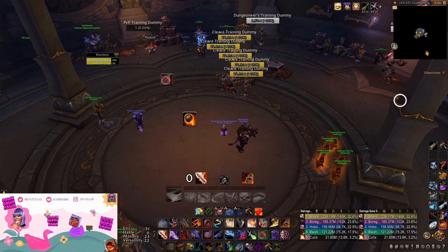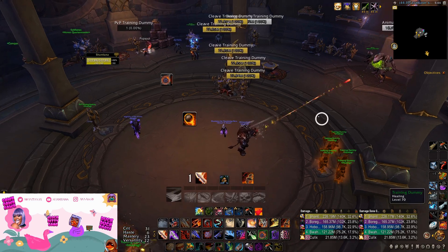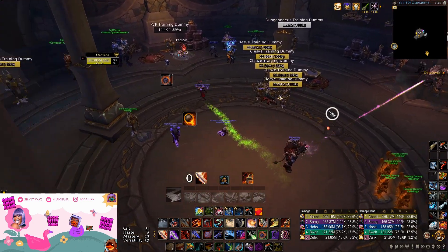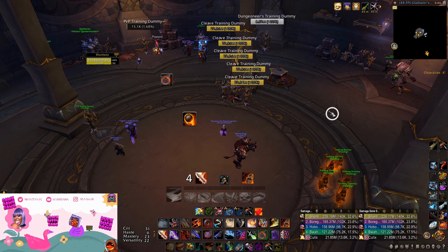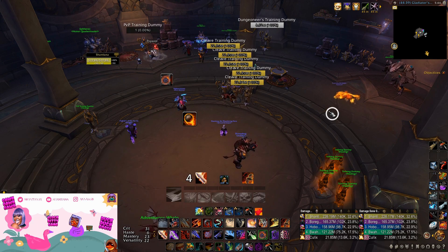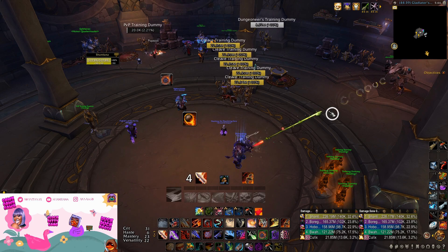What talents are we playing in 10.1 on Outlaw? Well, there's a lot of builds circulating in the Outlaw world right now, specifically ones that involve Keep It Rolling, Dread Blades, Dance, sometimes Thistle Tea, Echoing Reprimand, Ghostly Strike — all that nonsense. And the thing about most of these builds is that you actually need to drop Grapple or Long Arms to get the most damage out.